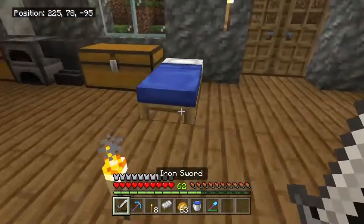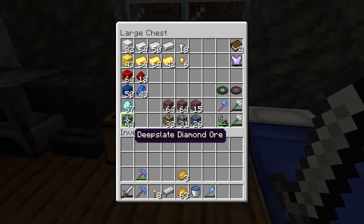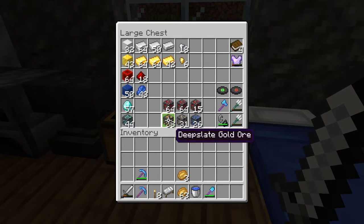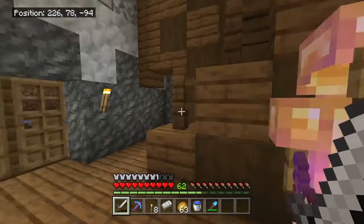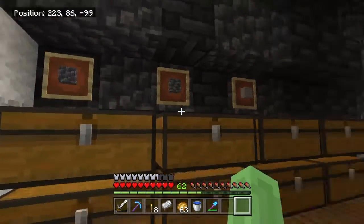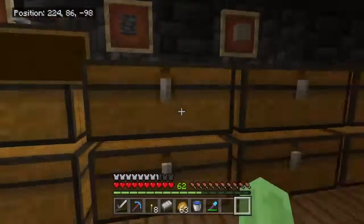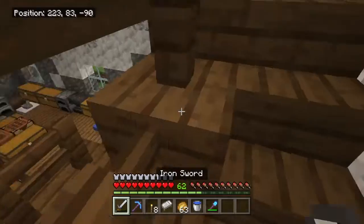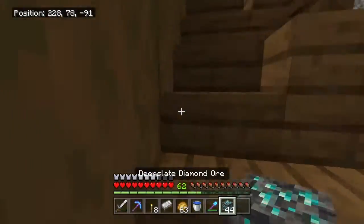Welcome back, everyone — we just finished our mining trip. This is what we got: so much deepslate redstone ore, a little bit of gold, iron, and lapis lazuli ore. And we got 44 deepslate diamond ore blocks. We got more diamond ore than we got of all three of those others combined. I cannot believe that. We were mining at Y equals negative 58 — all you find down there is diamonds. This is how much I mined out: nearly two double chests full of cobbled deepslate.